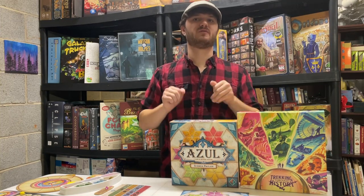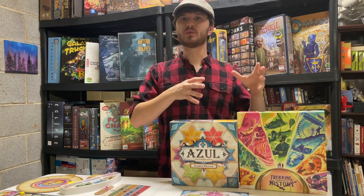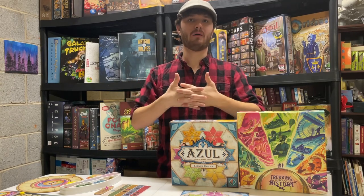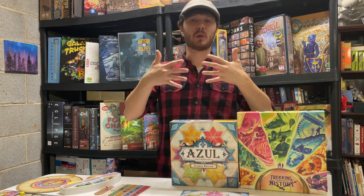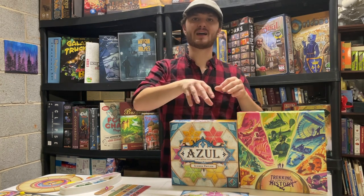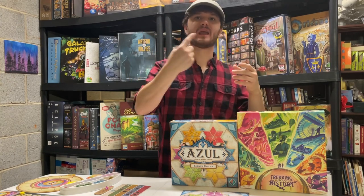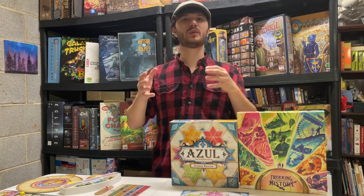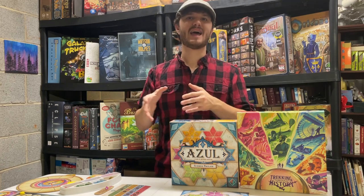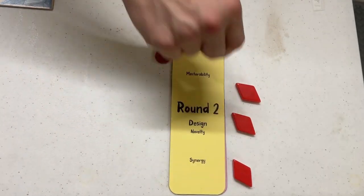Synergy of Mechanics — Azul wins! That often goes hand-in-hand with master ability. Synergy means all the mechanics work together really well, and in Azul just about everything works like clockwork. The only unpredictable element is the first draw each round when filling the factories, and what opponents will do — though if you pay attention to everyone else's boards you can often predict their moves. It's only when you focus too much on yourself that you fail to predict in Azul. Trekking Through History is hurt here by the deck — dates might come out that you simply can't use or don't need. Round two goes to Azul.